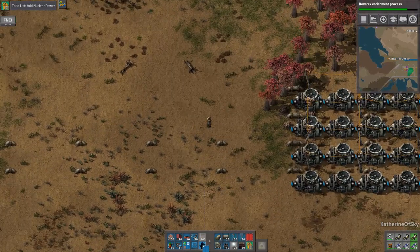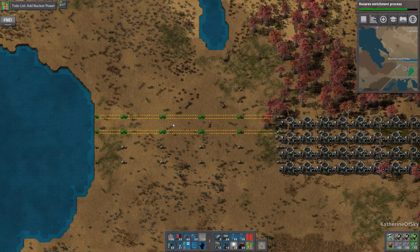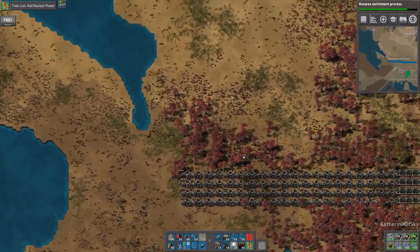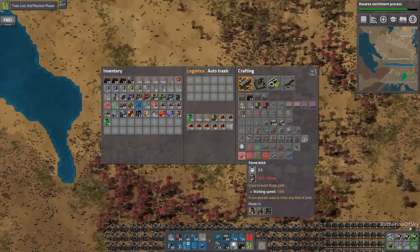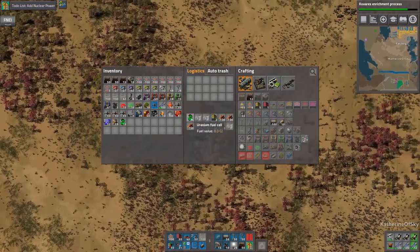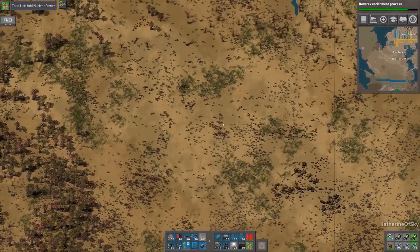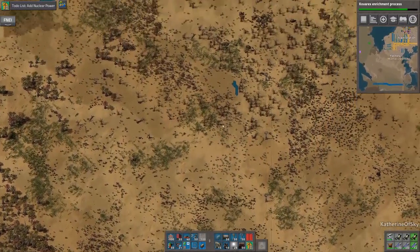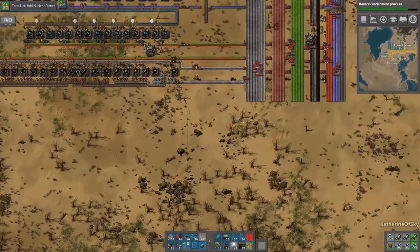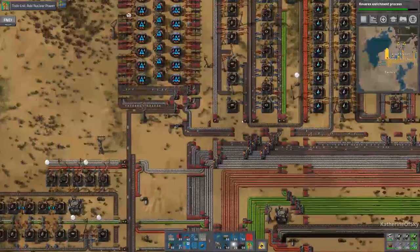Let's copy this, put it here. Since those are nicely aligned, let's go get some more pipes. These can stay there and we'll go back to the factory. Our happy little robots are going to take this stuff out of our inventory and redistribute it into the storage chest.